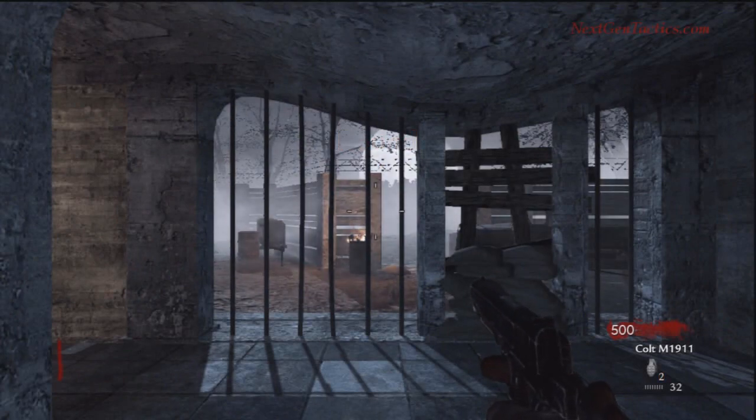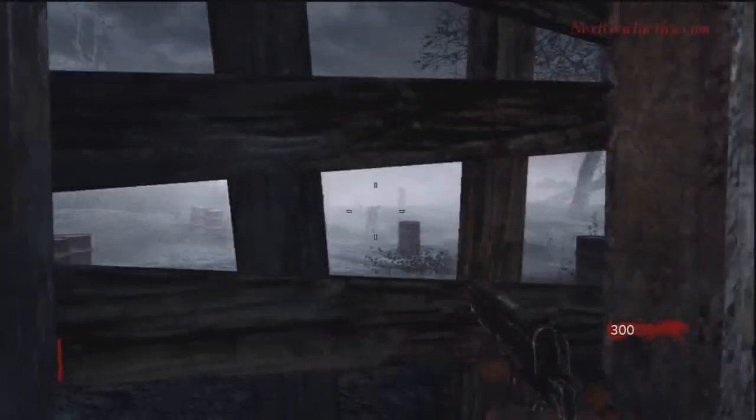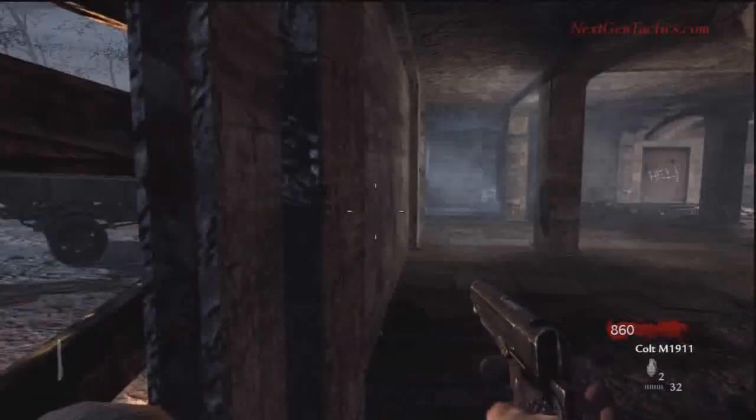All right, all you next-gen tactics fans, I'm making a Nazi Zombie video. It's a Nacht der Untoten map. I'm fast-forwarding it a lot, probably leading up to just a couple of key points in the last couple of rounds, because it's probably about 26 minutes if I don't. So I want to keep it under 10.